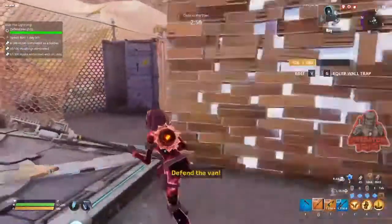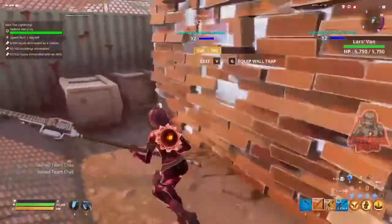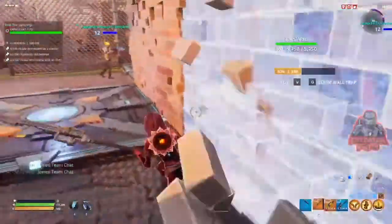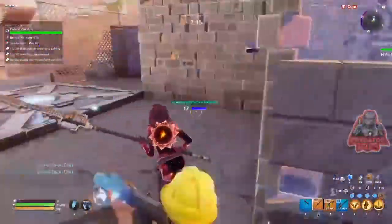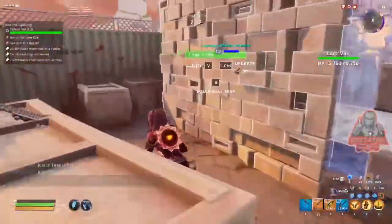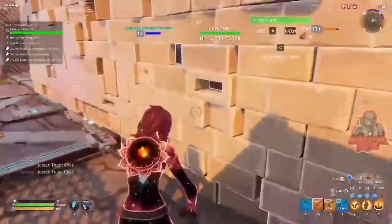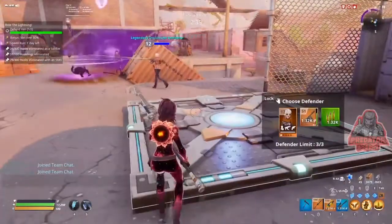I've seen so many people make the same mistake — they don't upgrade the walls during their mission. Please always make sure to upgrade them so they take longer to destroy. You can put traps, but since we want the kills to count toward the SMG mission, we're not gonna place any traps.